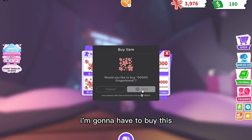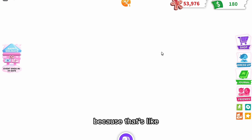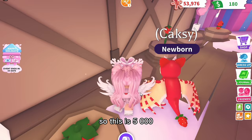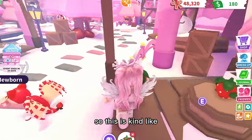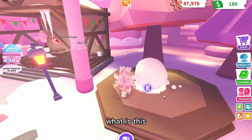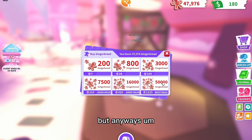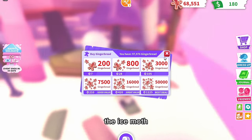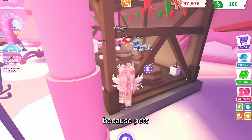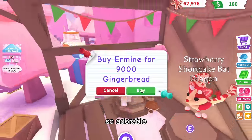Now I can actually buy some gingerbread! I'm going to have to buy quite a lot — especially for the Ice Moth Dragon, which costs 120,000 gingerbread. There are toys too: this one is 5,000 gingerbread; I don't know what it does. It's all strawberry-themed, which is cool. And there's another item at 60,000 that doesn't even have a name yet — very curious. But pets are much better than vehicles, so let's buy the Irish Elk and the Ermine.